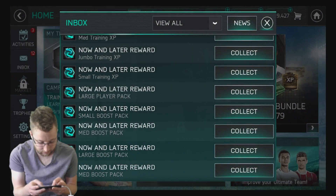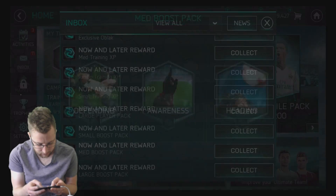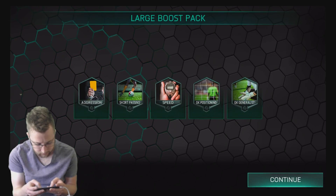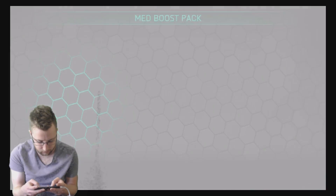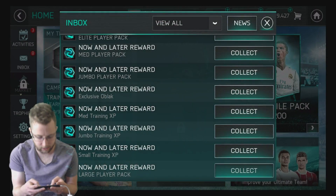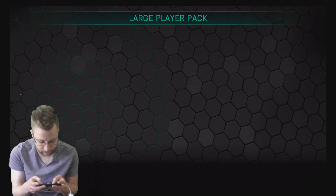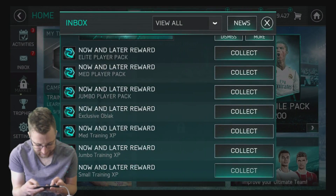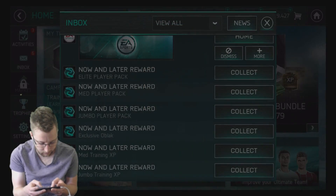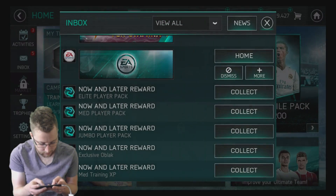It'll be interesting to see how you actually obtain those other ranking tokens. On to the next one - defending, three of them in the medium boost pack. Large boost pack - five of them. Medium boost pack - three. Going through more boosts, small boost one, large players pack. We're gonna click through this one and hope we get an elite... no elites. Our large player packs are not going so well. Small training XP - only giving you one bronze. Jumbo training XP - 5,000 again on that one, and we're getting to the end.